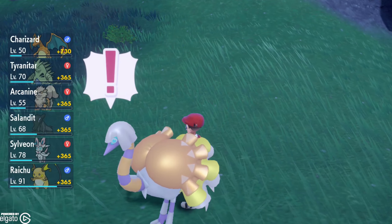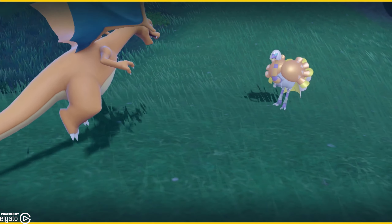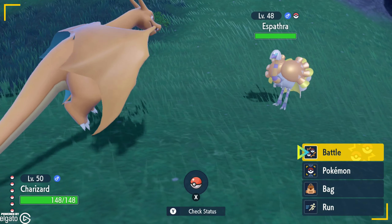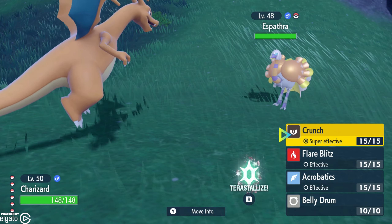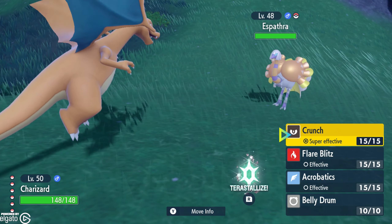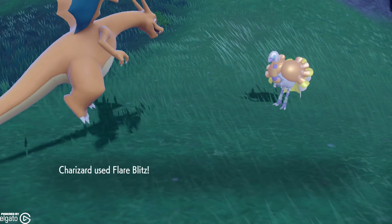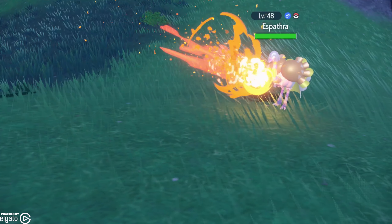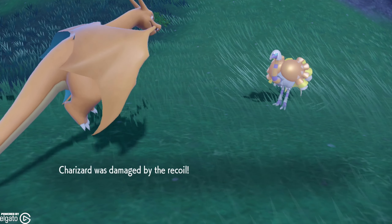Charizard is one of the most popular Pokemon. Its moves are Crunch, Flare Blitz, Acrobatics, and Belly Drum.